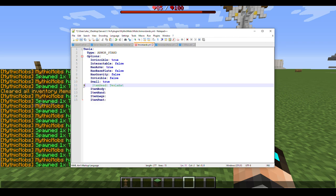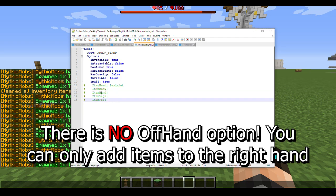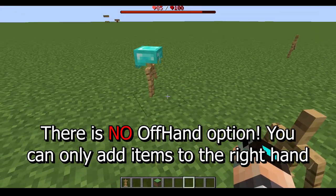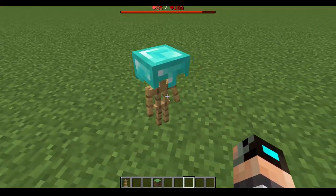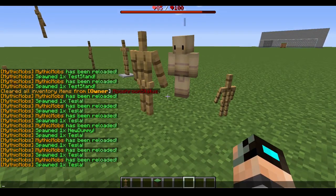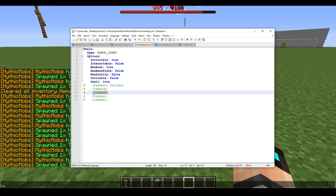I'll go ahead and comment all of that out. One thing to note: there is no item offhand — you can only apply items to the right hand of the mob. I don't know if that will change in the future, but currently you can only apply to the main hand.